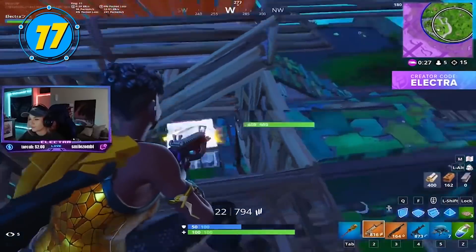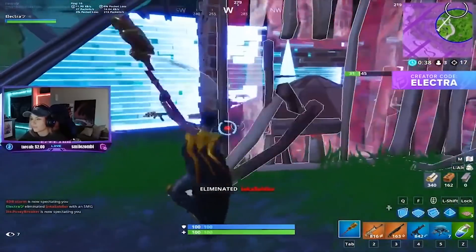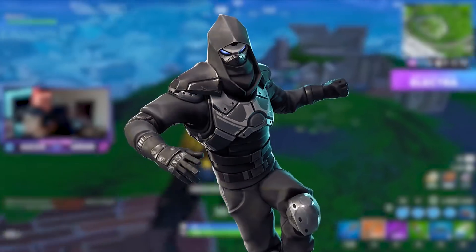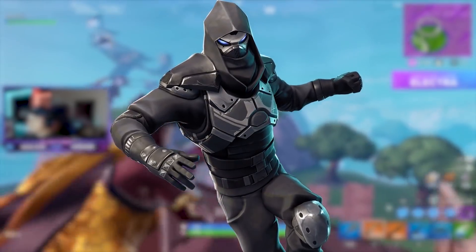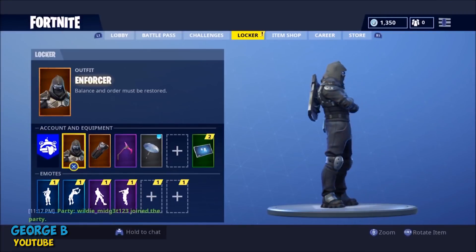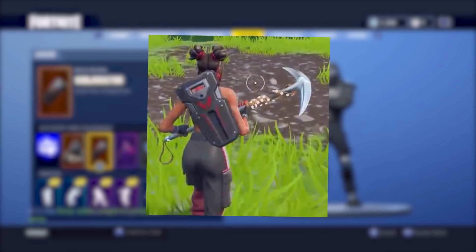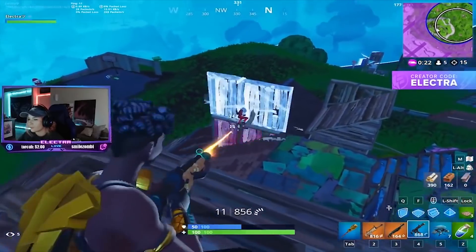There are so many possible back bling combos with Luxe that we just can't stop. Next up is Luxe combined with the Subjugator back bling. This back bling was bundled with the Enforcer skin, which could only be unlocked by completing all seven Season 5 Road Trip challenges. The Enforcer is a badass, so the Subjugator looks great with that skin — but it surprisingly looks just as good, if not better, on Luxe. Come on, that's an awesome combo.